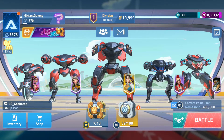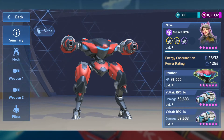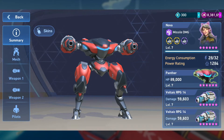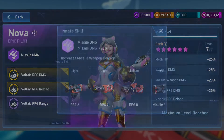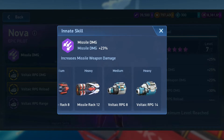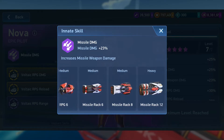Let's just see what we can do here. Hopefully we can get some decent gameplay. I have the Nova Pilot on here. You might be wondering, why do you have Nova Pilot? RPGs are not missiles. Well, I actually was wondering this myself. But then when you click on the missile damage, you see RPGs are listed. The Voltaic RPG is there along with the missile rack 6, 8, and 12.